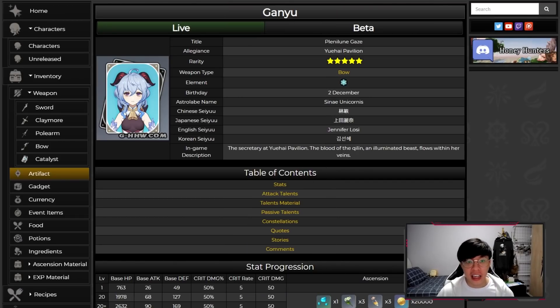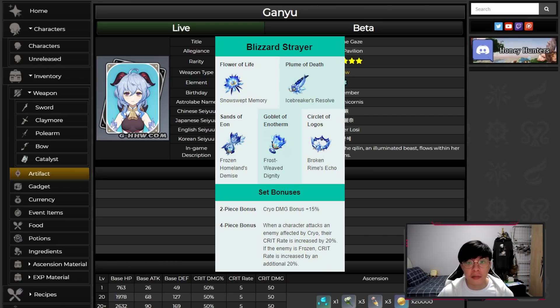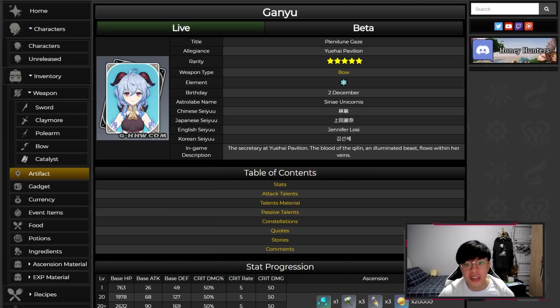For Ganyu's artifacts, you definitely need a crit rate build. First, her innate passive main stat is crit damage, so you want to make use of that. Second, her level 2 charged shot's initial damage and bloom damage have separate crit rolls, so to ensure both score critical hits you want high crit rate. Go with the Blizzard Strayer set — the new cryo crit rate artifact set from Dragonspine. The 2-piece gives 15% cryo damage bonus; the 4-piece gives extra crit rate against enemies affected by cryo or frozen. Use ATK% on timepiece, cryo damage on goblet, crit rate on circlet, and ATK%, crit rate, and crit damage for substats.